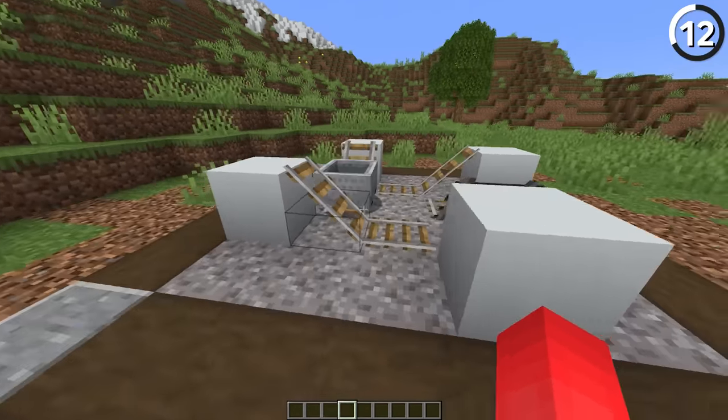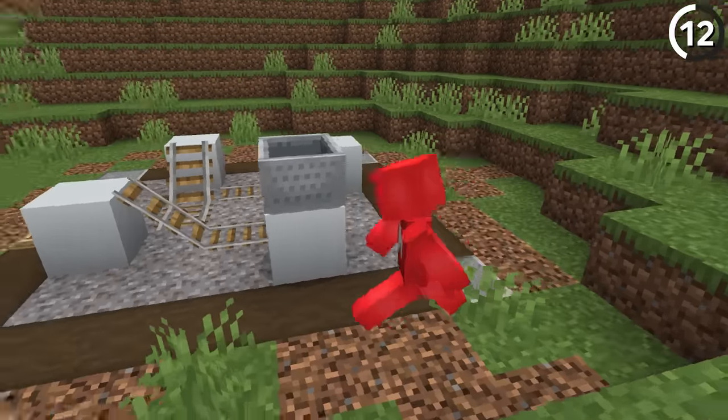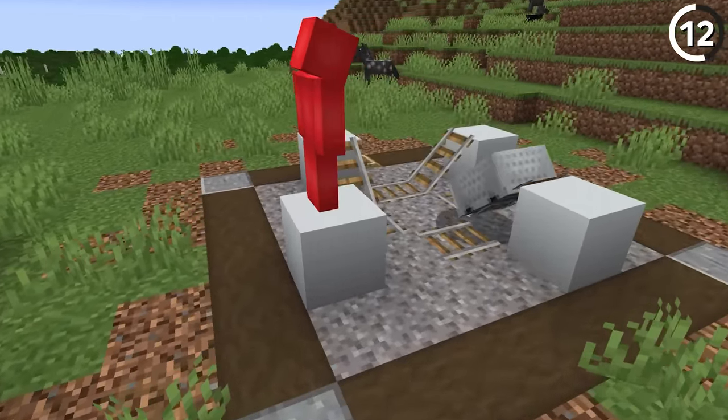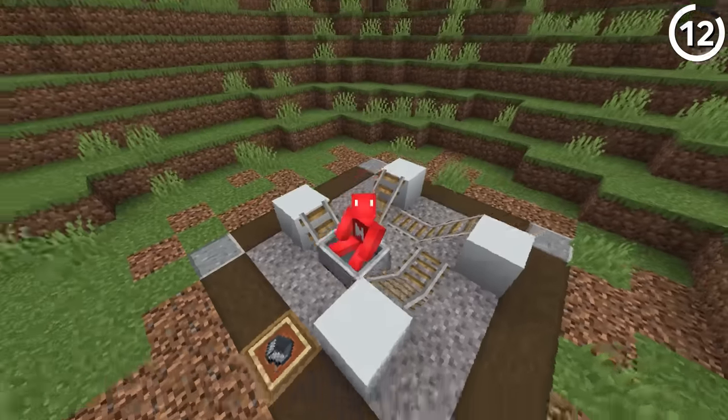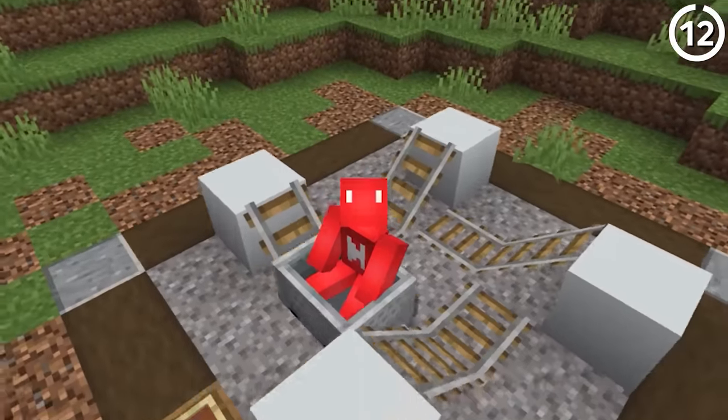In science, perpetual motion machines are just a hypothesis, but in Minecraft it's as simple as eight rails placed together. By building a square of regular rails, if you place a minecart on top of the slope, it'll continue to go around and around the loop, never slowing down. And to make things funnier, put an entity inside and that just makes the whole thing speed up.